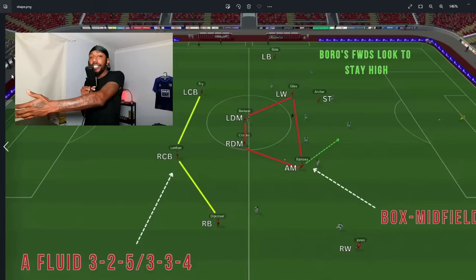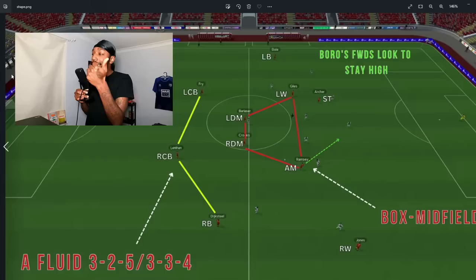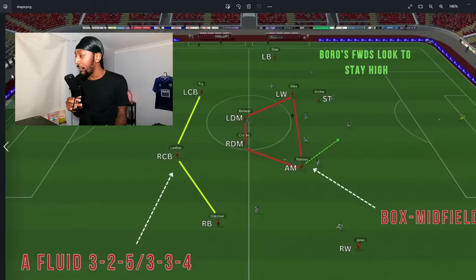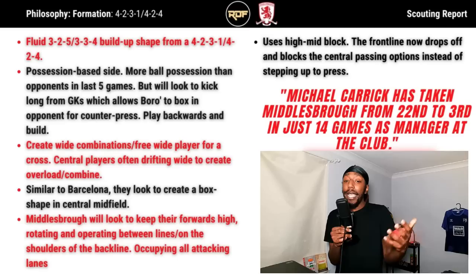You can see Tommy Smith on the right hand side and the box shape in midfield with Hackney, Akpom, and McGree. In Football Manager, we created a fluid 3-2-5 or 3-3-4 shape — you can see the right-side centre-back, Dow Fry as the left-side, the left back pushing forward, and the right winger holding his position. Boro's forwards stay high — Archer as striker, Ramsey receiving the ball and playing it back to Crooks, then making an attacking run, turning this into a 4-2-4 shape with a box midfield formed by the left winger, left and right defensive midfielders, and the attacking midfielder.